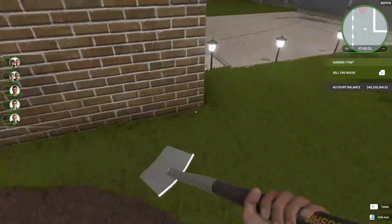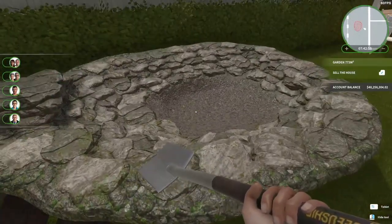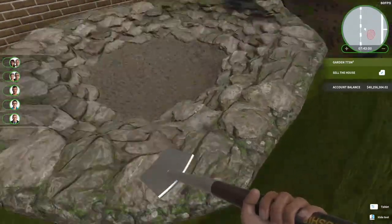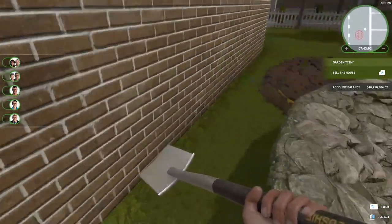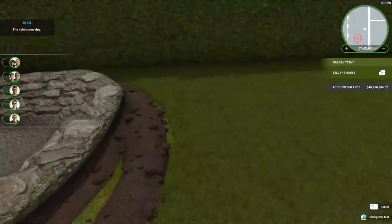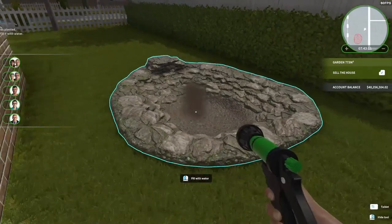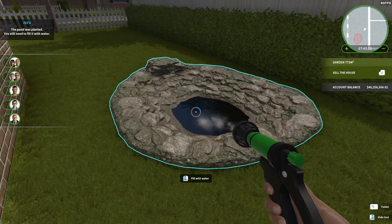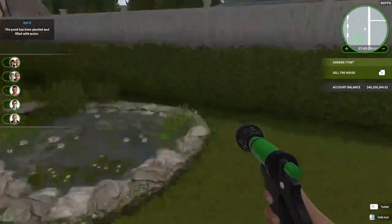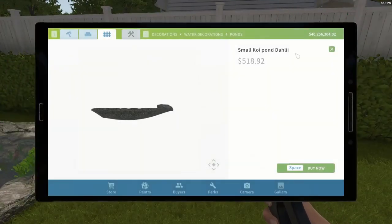What I will do, once we're done at this house and we've sold it, I do have another property we can work on. So, a little pond — we'll put a bench next to it.